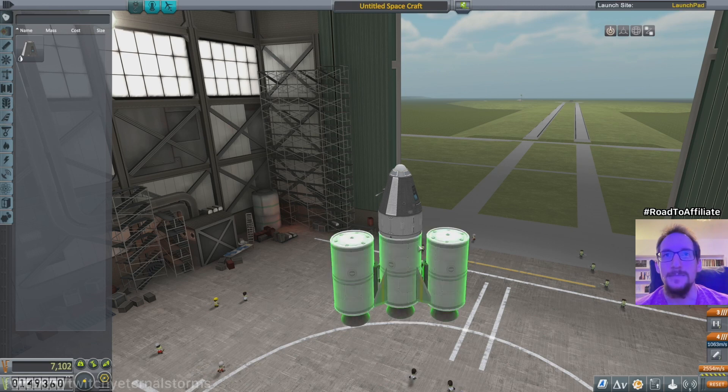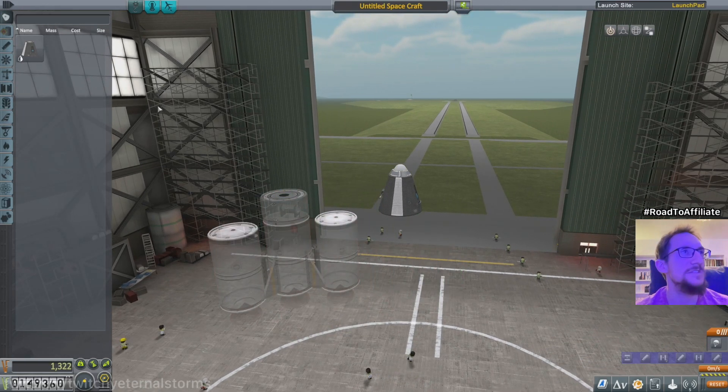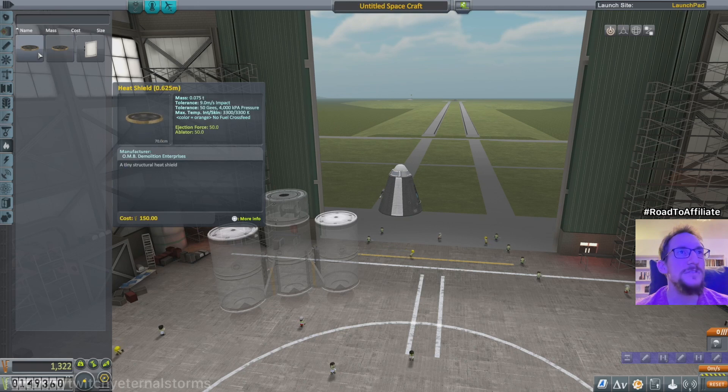I did go too far up the last time, so what I want to do... let's move this over here and certainly get a heat shield. Where's the safety stuff? It's gonna be around here somewhere. Fire, here. 1.25 meters. Does this suffice? What does it say here? 50 G's tolerance.